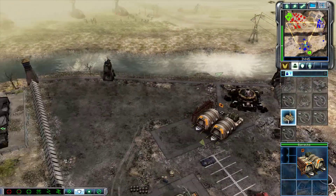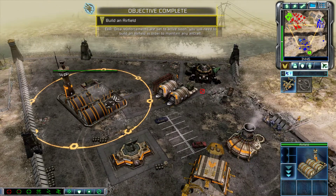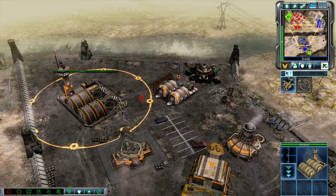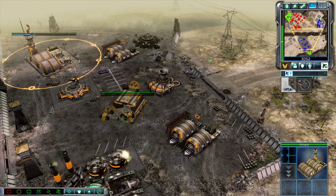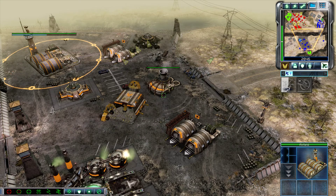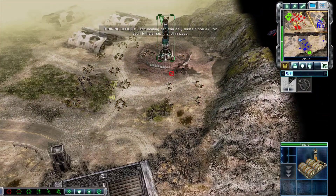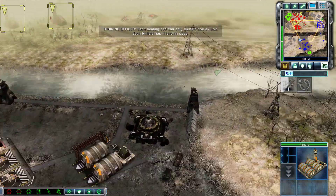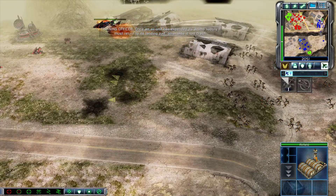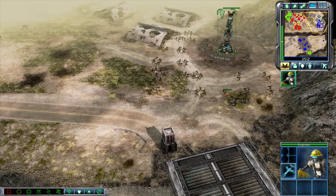Construction complete. Orca reinforcements are set to arrive soon. You will need to build an airfield in order to maintain any aircraft. Training. Incoming transmission. Commander, it is imperative that you destroy the Nod base. Each landing pad can only sustain one air unit. Each airfield has four landing pads. Once an air unit has expended its ammo supply, it must return to its landing pad. Otherwise, it will crash.